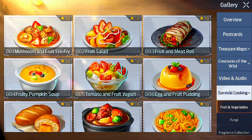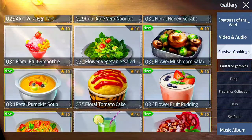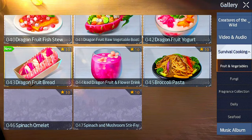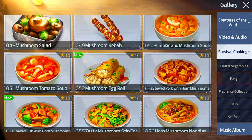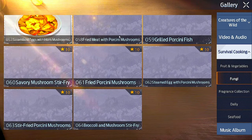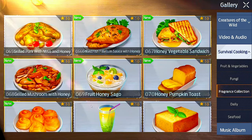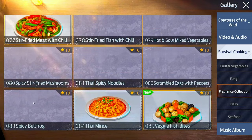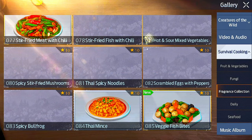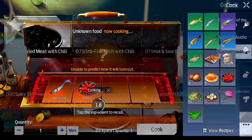Gallery, survival cooking - I don't think it's fruit and vegetables. Spinach omelets? No, it's not this one. Fragrance collection - spicy, yes! These are the ones that you have to unlock. That's only stir fried fish with chili. Let's see.